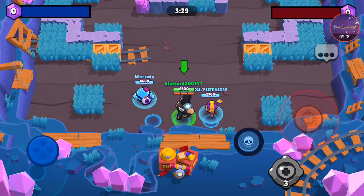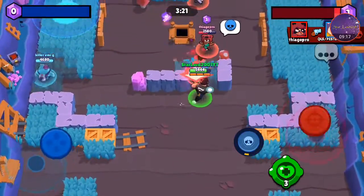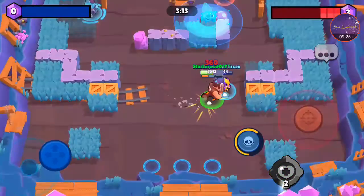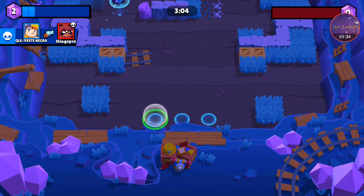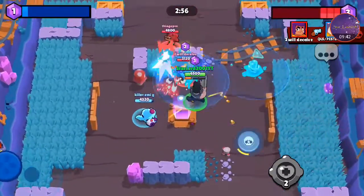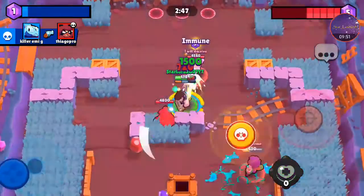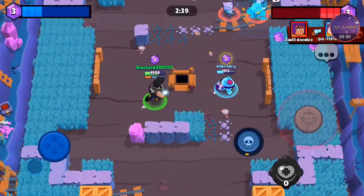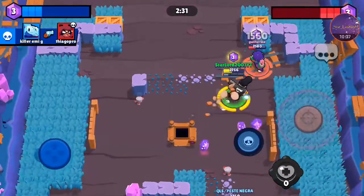We have two battle characters on our team. I forgot that bee character's name — the bee person died. I charged straight into Nita. Okay, Squeak got the bear — I wasted some ammo there but that's totally fine. I'm trying to get Shelly.